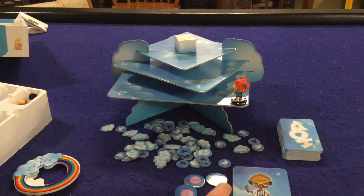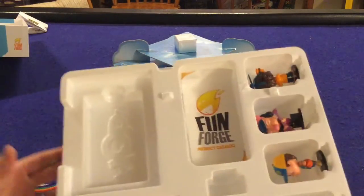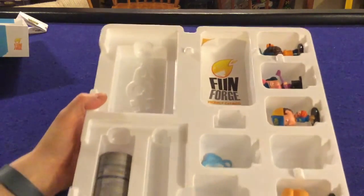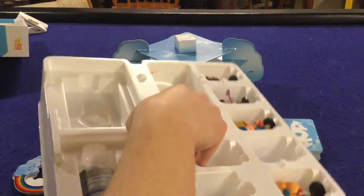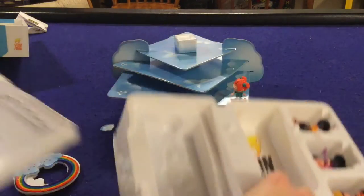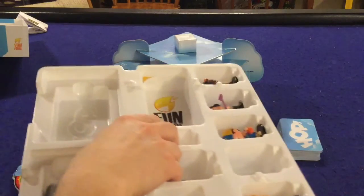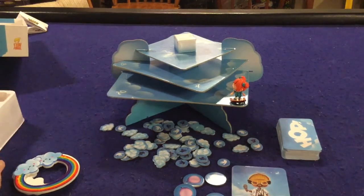Before we get into the game I want to show you how the box insert works. You're going to have a spot for all your little miniatures, and you kind of have to pinch them out to get them out, which is a little bit annoying. You'll also have a spot for your balloons and clouds. The board comes unassembled each game, and you have a little slot underneath where you'll be able to put everything. Everything fits pretty nice and snug, so your box will not be overflowing.